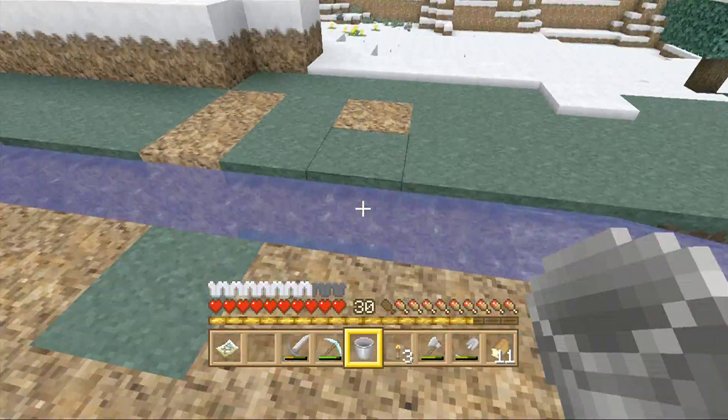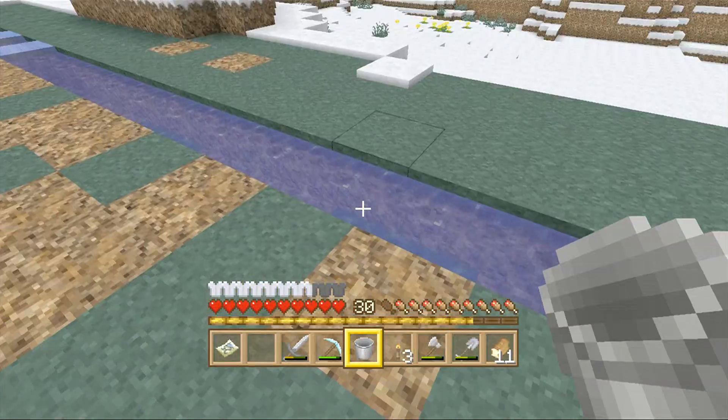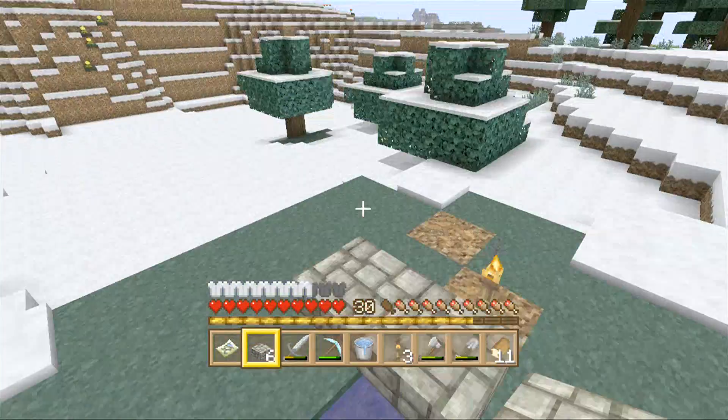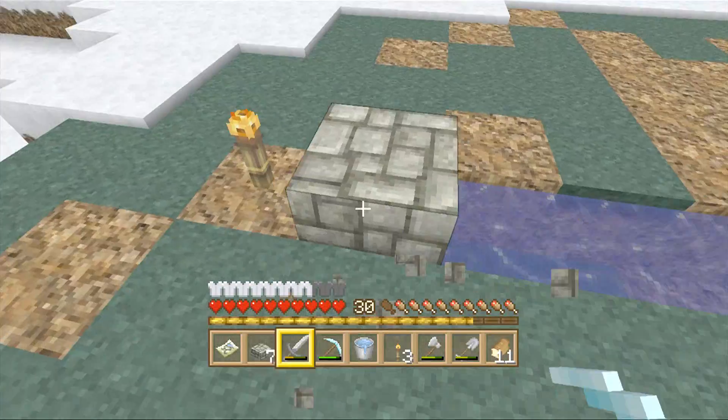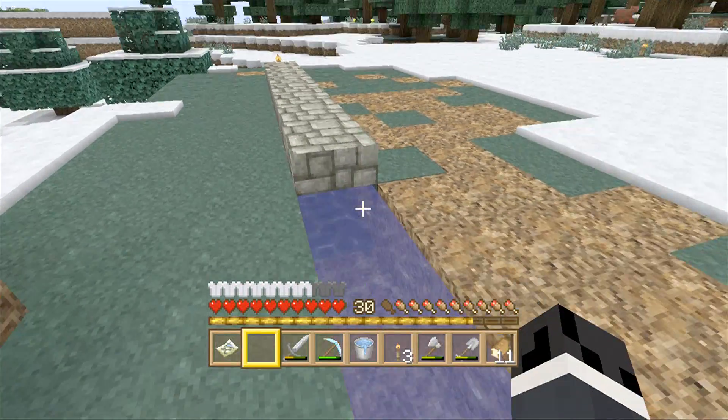Look, it's already freezing — that is such a pain. Alright, now it's full up. We're going to place slabs along the edge creating a border.